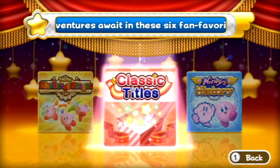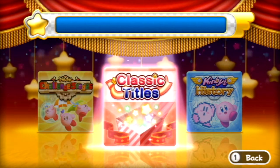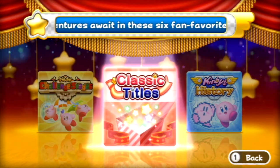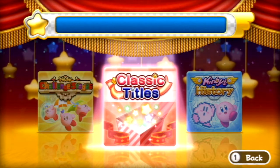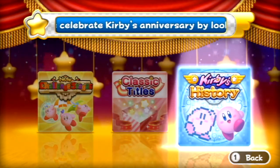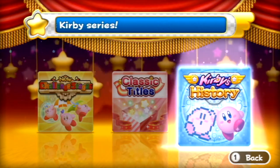Press 2 to start. As you can see there are a few choices of what you can do in this game. It is a game for the Nintendo Wii. You have classic titles, which includes titles from basically the NES through N64 era — things like Kirby's Dream Land, Kirby 64: The Crystal Shards, Kirby Super Star, and all that good stuff. Kirby's history is apparently some interactive history on Kirby in a game format, which is really cool.